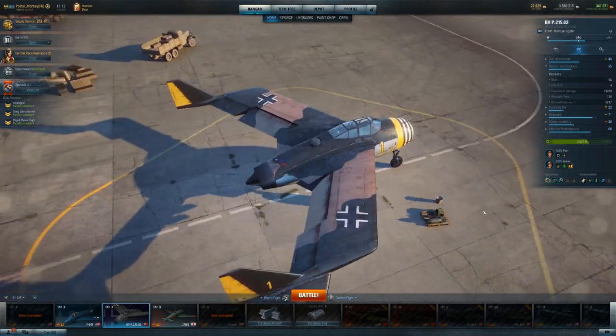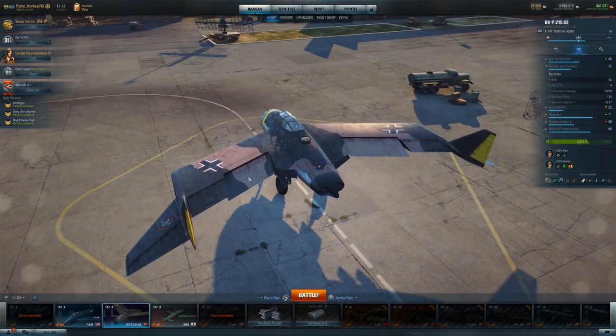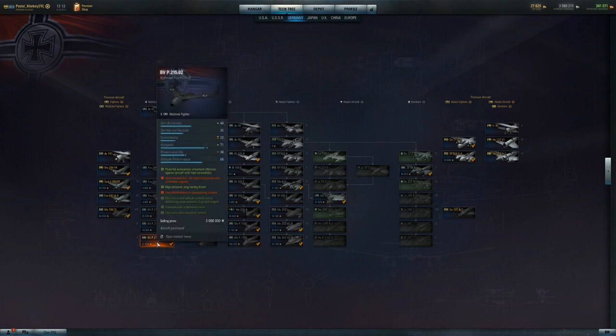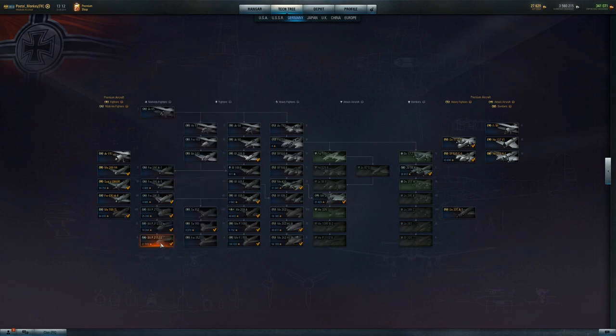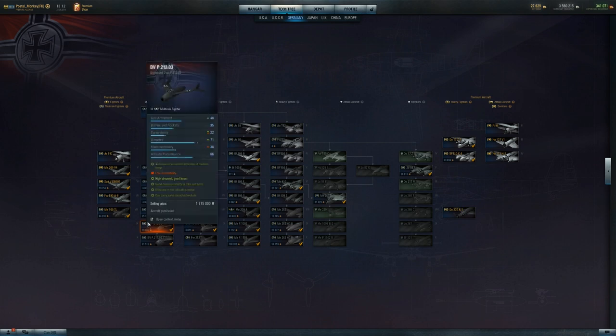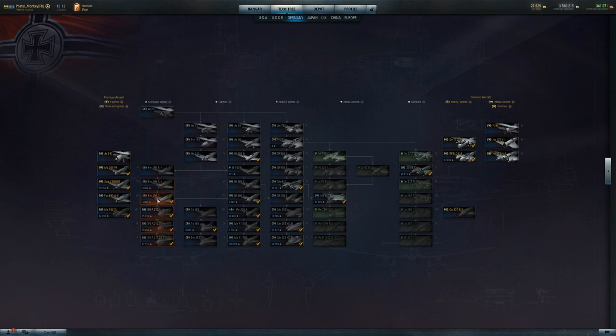Yeah, give it a chance honestly. The whole FW-190 line is a really good line. I wasn't looking forward to the 215, but I quite enjoyed this entire line. It's staggered though — tier 5, 6, and 7 are completely different than tier 8 and 9. And then tier 10 is kind of like a smash-up of tier 8 and tier 7, thrown into tier 10.